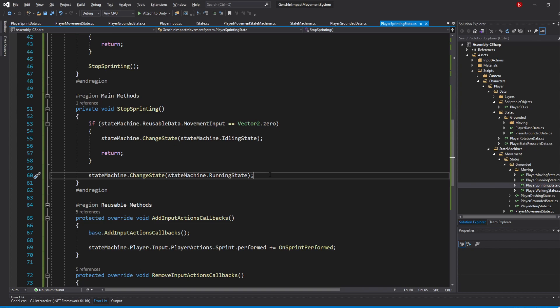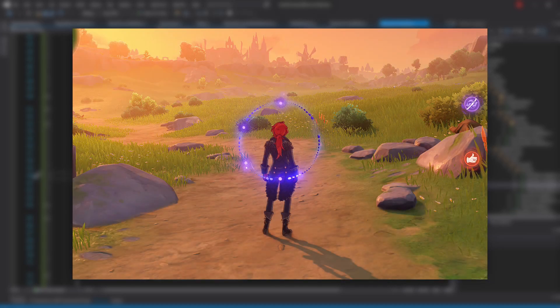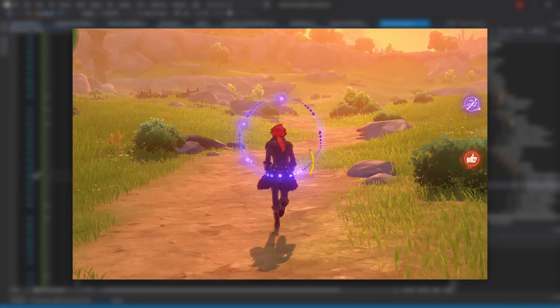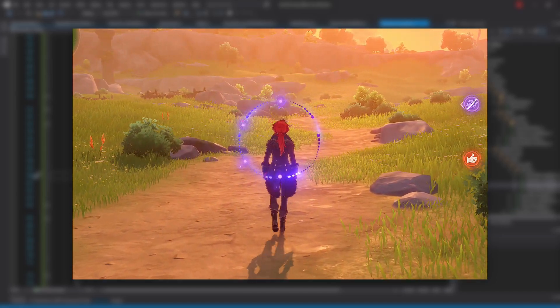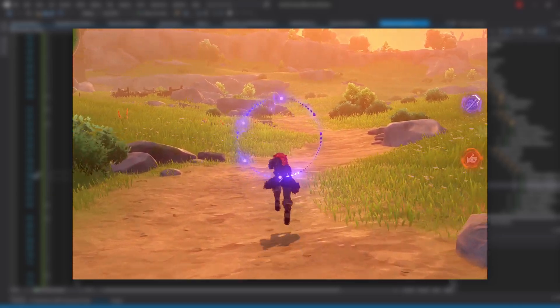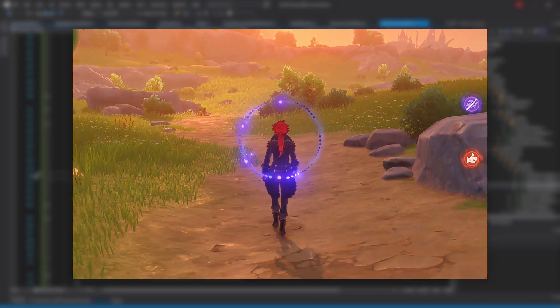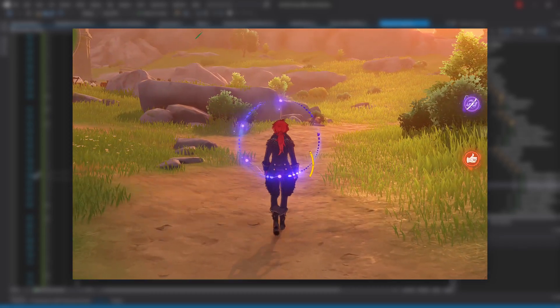However, there is yet another use case. We've seen running to sprinting to running, but not walking to sprinting to walking. What happens is a bit unusual but likely how they smooth the transition — in Genshin Impact, the sprinting state still changes to the running state, but then the running state changes to the walking state after a small amount of time. We'll add this logic of swapping to the walking state in the running state.